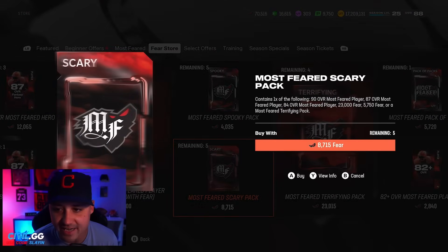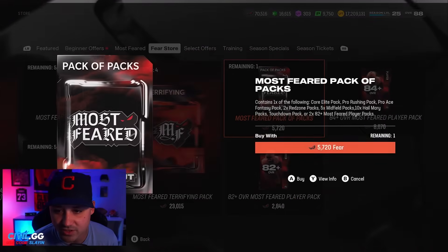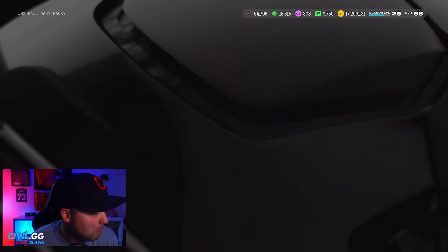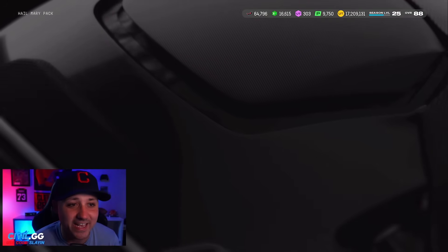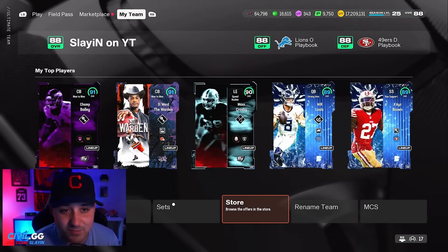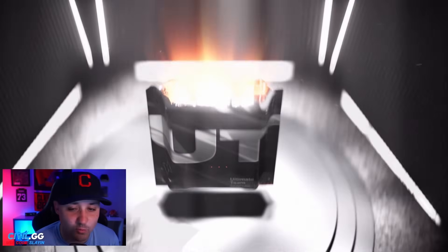Let's do the packs of packs — we'll get a little more training. We get 10 Hail Mary packs. Let's see what we can get — not expecting much at all. We'll fly through them. We'll probably get enough training for one more roll maybe. We get an 80 — that's fine. Ten of them isn't bad, but they're probably one of the worst packs you can get.